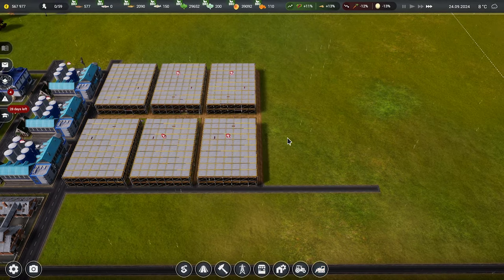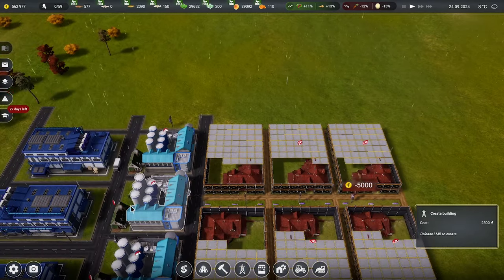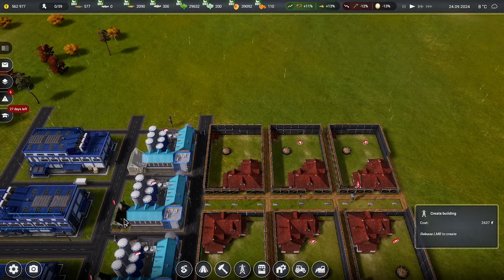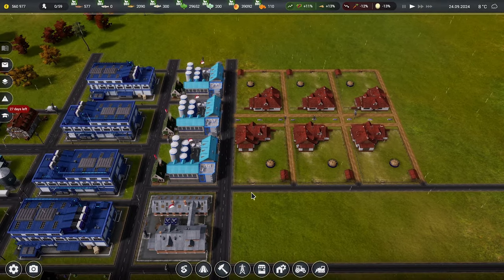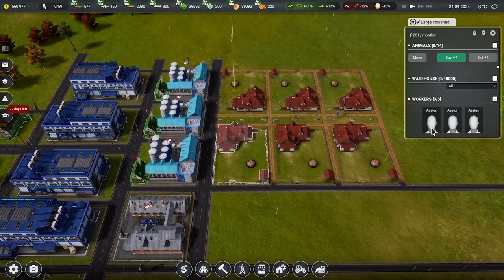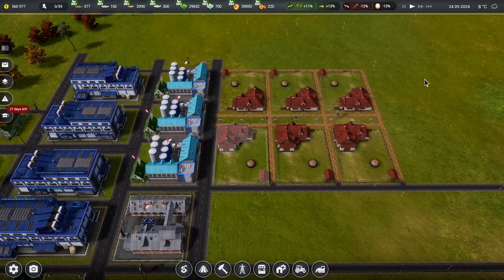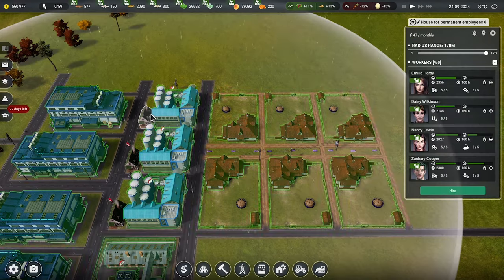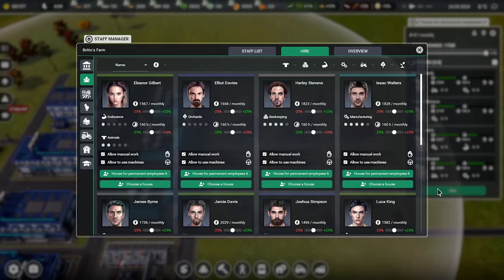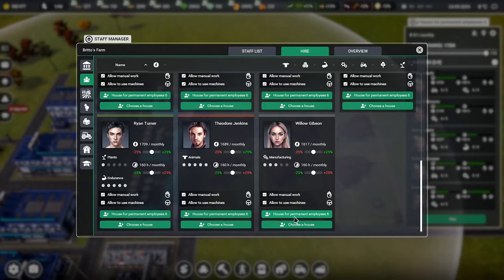Let's get rid of that - no power, that doesn't surprise me. Let's route power over to there - that should have everything powered up and ready to go. We can hire three workers in there. Let's pause and assign Isaac and Willow - you guys can go in here.